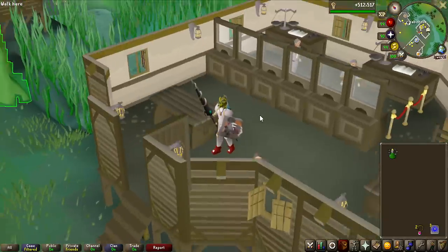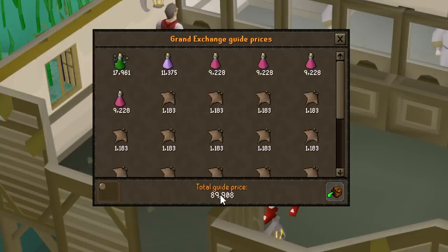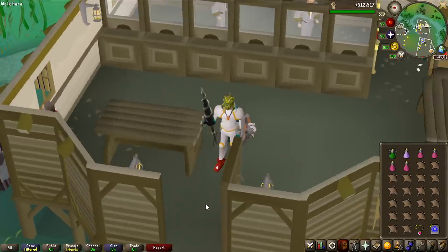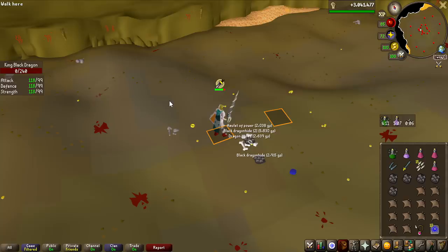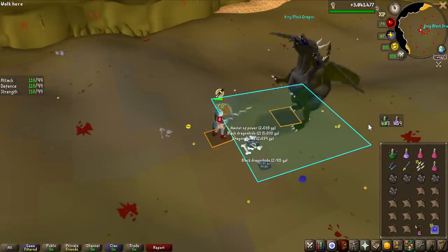We're getting really close to the halfway point of the grind, but while banking I just realized we have barely any extended super antifires left. This got me thinking — how much am I actually spending on supplies? One single inventory of supplies for one trip is roughly 90,000 GP, and that doesn't count the Zulrah scales for the Serpentine Helmet, burning amulet charges, or house teleports, but those are minor — maybe 95,000 GP per trip total. With every trip averaging 13 kills, I'll do 230 trips total, costing around 20.7 million GP for the full 3,000kc grind. We've now just hit 1,500kc and we're making decent money.